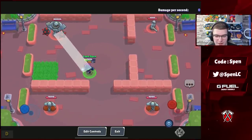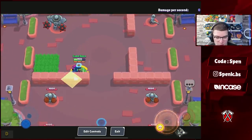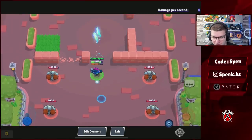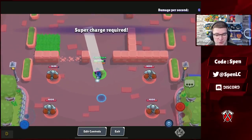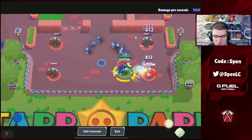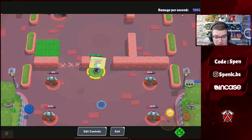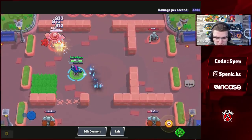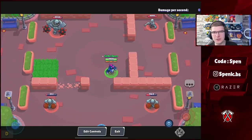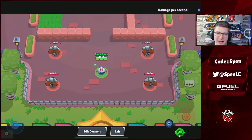Next on the nerf list is Stu with a few changes. His gadget now requires your super to activate it, and it only deals 200 damage per debris — a really nice change. Also, with the Gas the Hill gadget, you now only heal 400, which is the perfect change — it was getting too much value before. I actually suggested Gas the Hill should go down to around 400, so I'm glad they listened. Stu will still be really strong in the meta though.